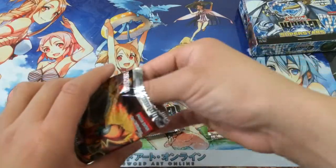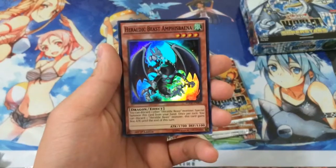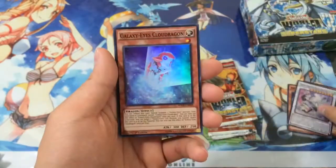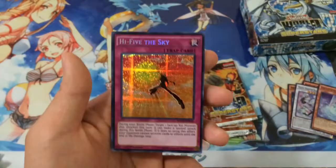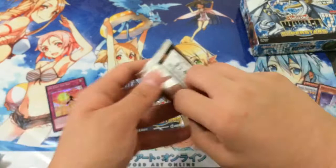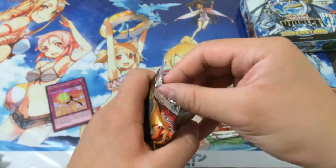So hopefully we can pull one of the shorter print cards — that'd be awesome. I'm not going to bother naming some of these. We have a High Five the Sky. It's pretty good as a prismatic secret rare, I guess. But not too sure what it does, so I'm going to read that up later.